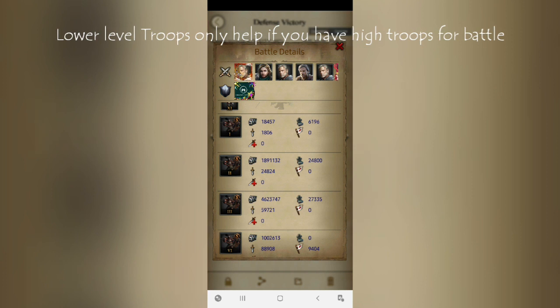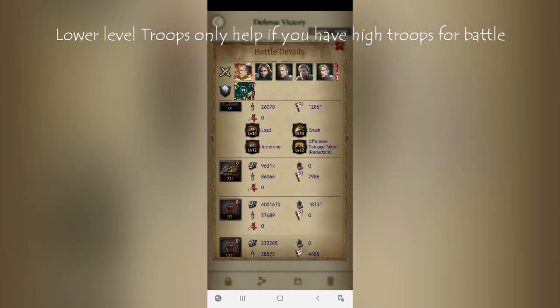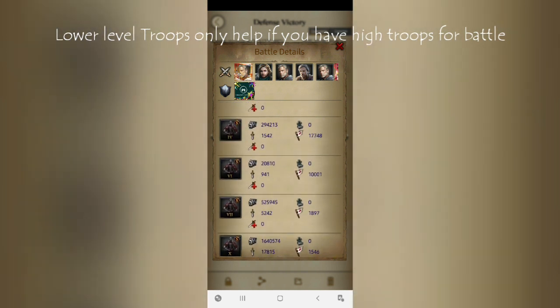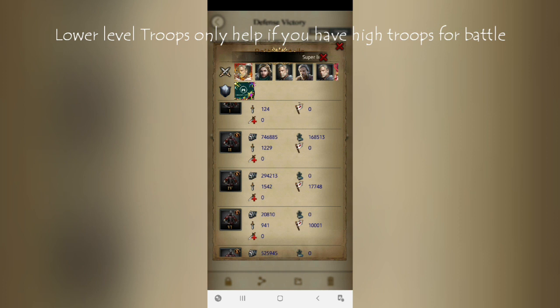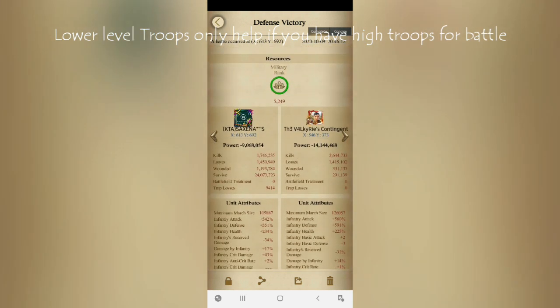All my higher level troops were saved because of the T3. T3 cavalry got hit, T2 soldiers got hit, and the same thing happened across all troop types — all my higher level troops got saved. Only T2 and T3 troops were hit. That's why, after losing around 2.4 million troops, my power reduction is only around 9 million.